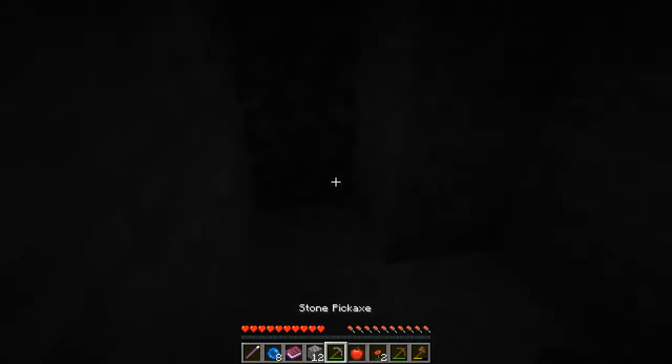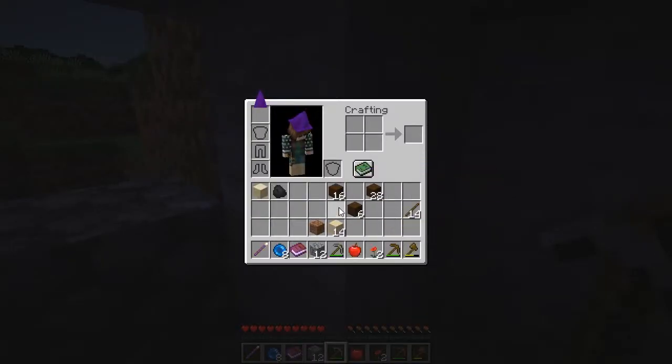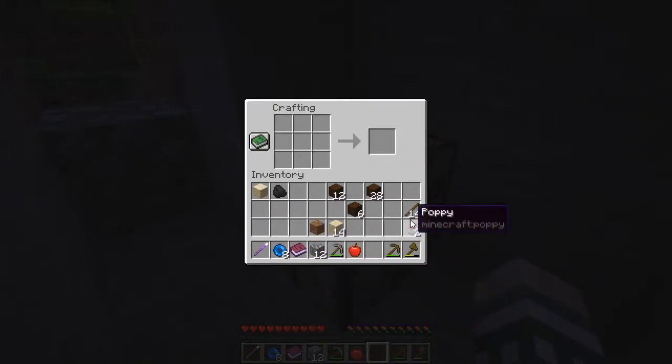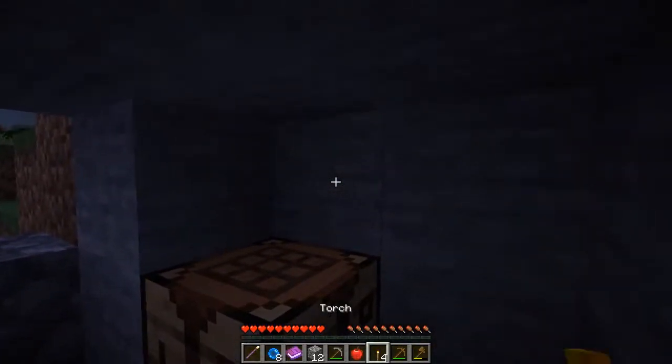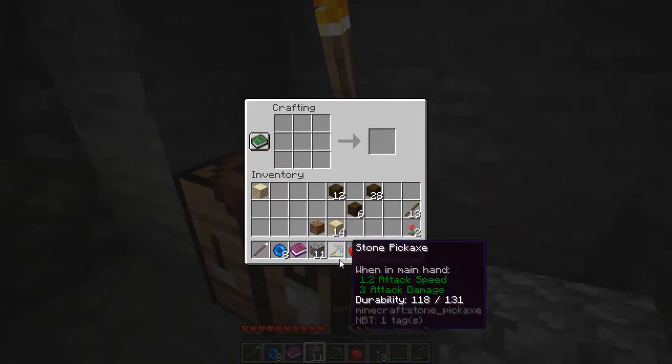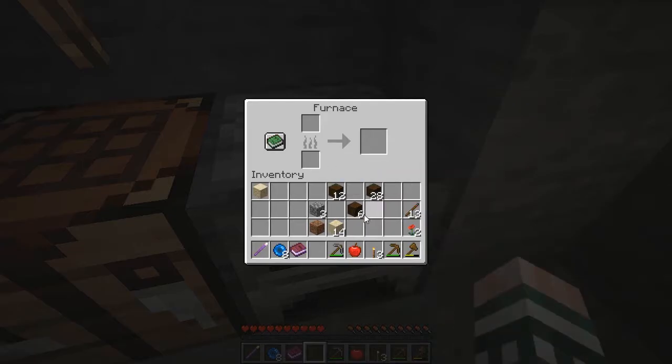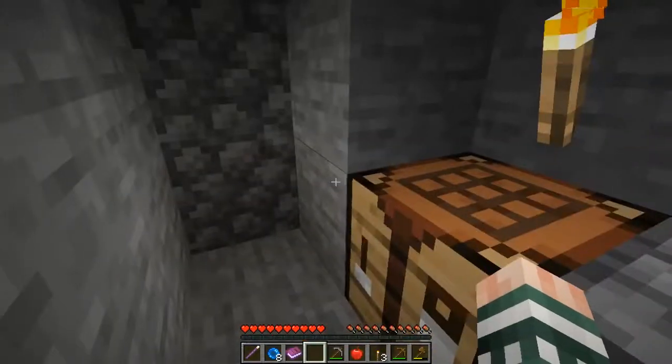I need a new crafting bench. Trying to get used to new rules and a new world here. One piece of coal — I did collect one piece of coal. Now I can get myself a furnace. Six oak logs, dark oak logs — one, two, three, four. Let me give myself some of those.